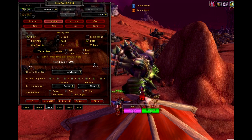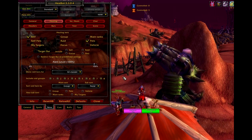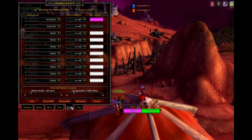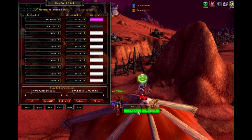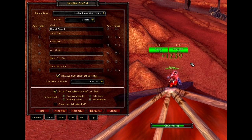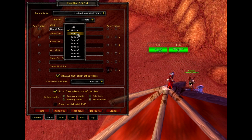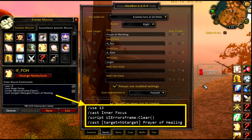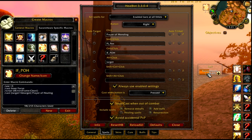Here you can see how Healbot can be used on classes that aren't healers. I set it to just self and pet so that I only see me, and I can do some utility work with equipment. This shows using the top slot trinket, inner focus, self buff, and then casting the spell. Notice the trinket and the buff both go on cooldown.